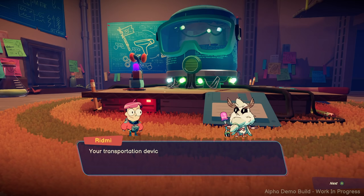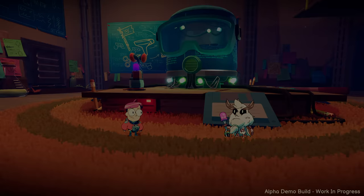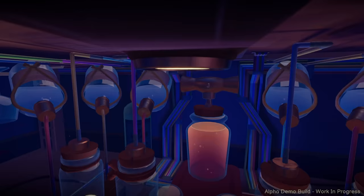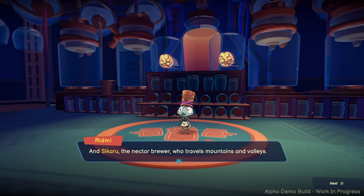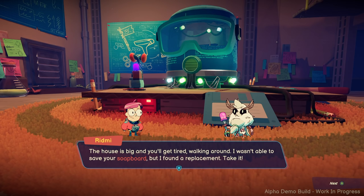You want to go home, don't you? In that case, you have no other choice than to help me! And I have some friends to introduce you to — Prattle, the Arduin Museum curator, a real never-ending pit of knowledge. And Sikaru, the nectar brewer who travels mountains and valleys. You should go talk to them at some point. The house is big and you'll get tired walking around. I wasn't able to save your soapboard, but I found a replacement — take it. It's like a skateboard, but a soapboard.